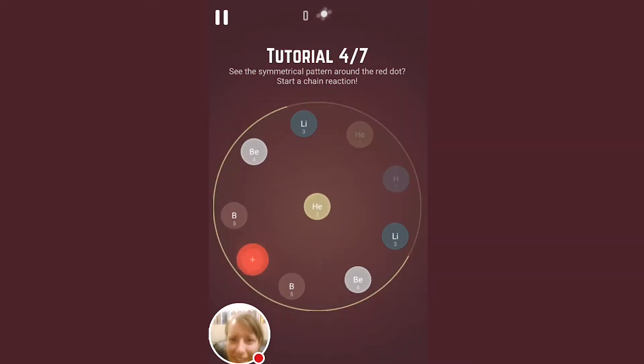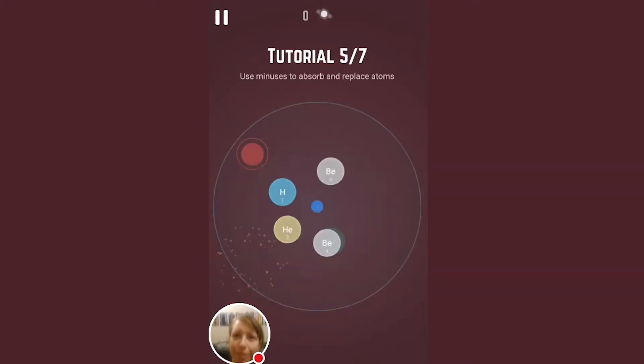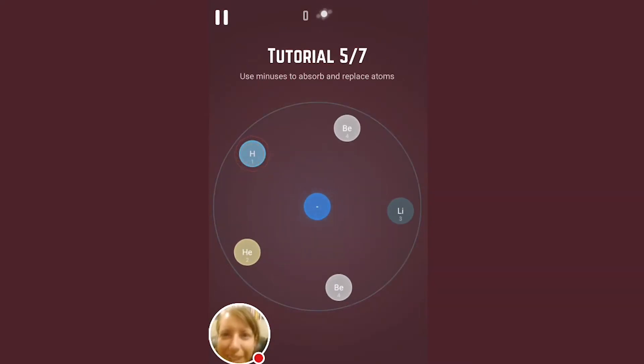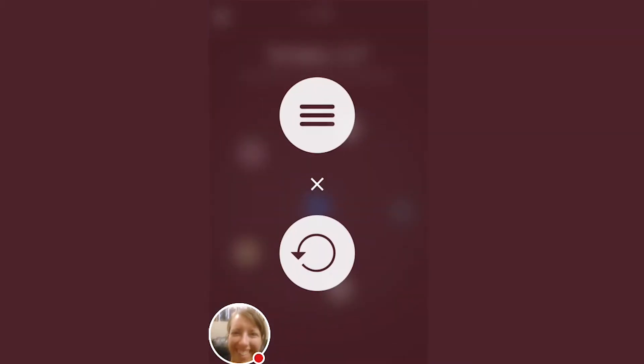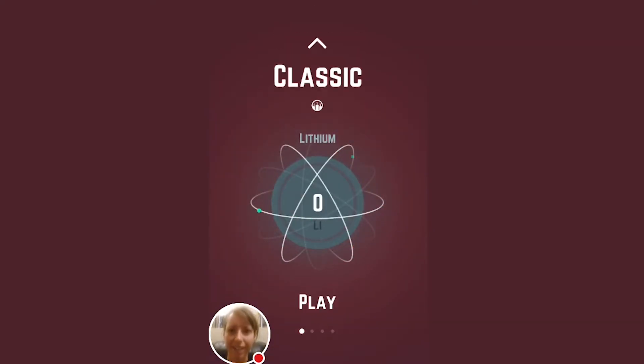Let's start a chain reaction. Cool. I think I got this now. Do I need the rest of this? Minuses, absorb, replace. Yeah, let's be done with this tutorial. Okay, let's start again. We're gonna play the classic mode.